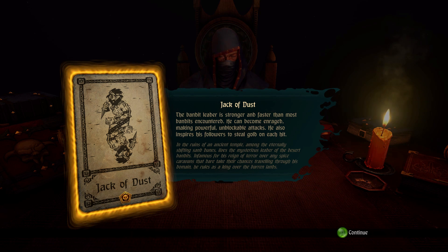It leads me to believe I've got 12 challenges in my scenario — 12 enemies to kill, 12 bosses or whatever — before I get to the final challenge. So this is the Bandit Leader: he's stronger and faster than most bandits encountered, becomes enraged making powerful unblockable attacks, and also inspires his followers to steal gold on each hit. Without getting into the game, we don't exactly know how these mechanics will work just yet.